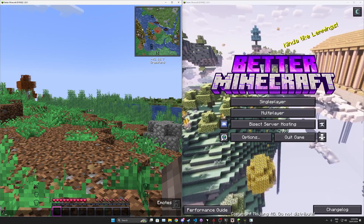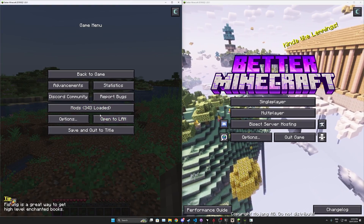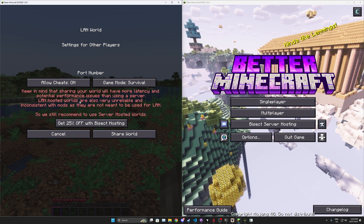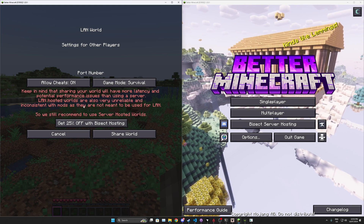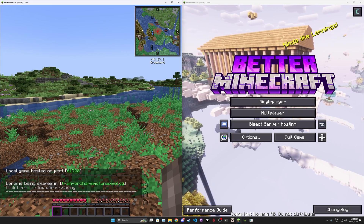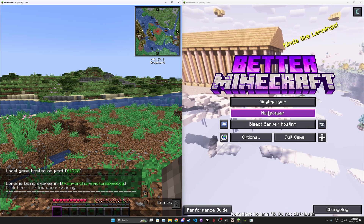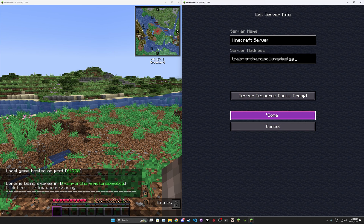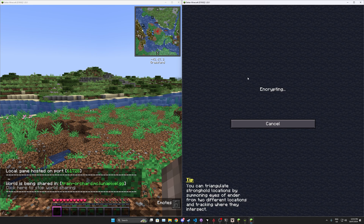I'll open a second instance to show you how world sharing works. Join a single-player world on your PC, then click Open to LAN. Keep in mind that sharing your world will have more latency and potential performance issues compared to using a proper server — LAN-hosted worlds are unreliable and inconsistent with mods as they're not designed for it. To share your world, click the Share World button, copy the IP that appears, and give it to your friends. They click Multiplayer, Add a Server, and paste in that IP.